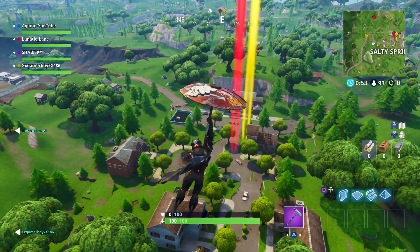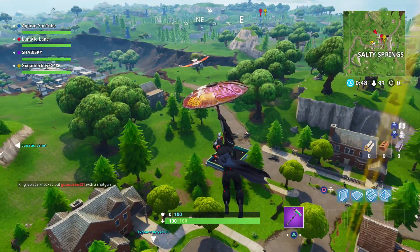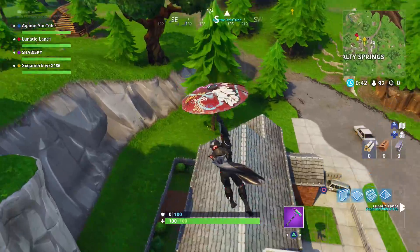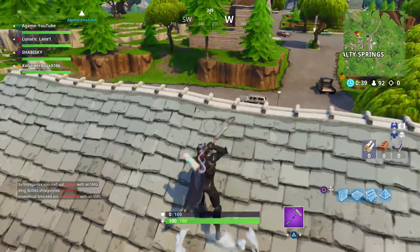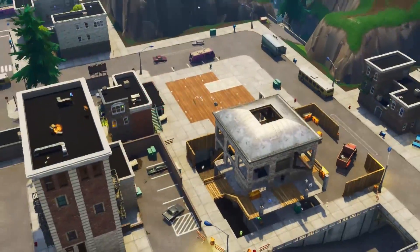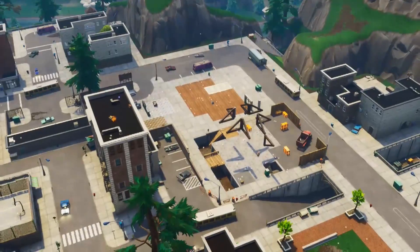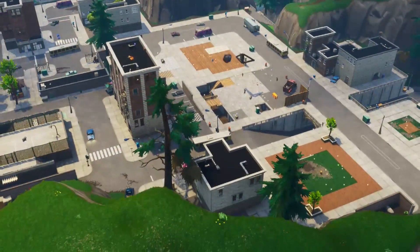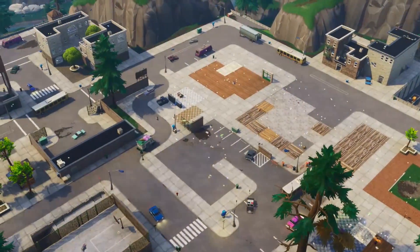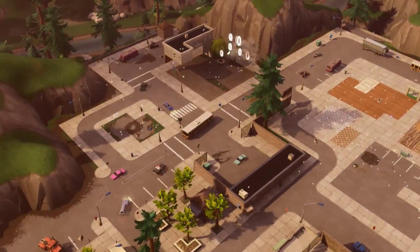What's up guys, Shibisky here. In today's video we took out the whole Tilted Towers — we destroyed all of Tilted Towers and built a huge marijuana leaf with the help of some of my subscribers. Instead of building a big marijuana leaf tower upwards, I thought it would be really cool to build a whole marijuana leaf flat on the ground so that when you're parachuting down you can see it.